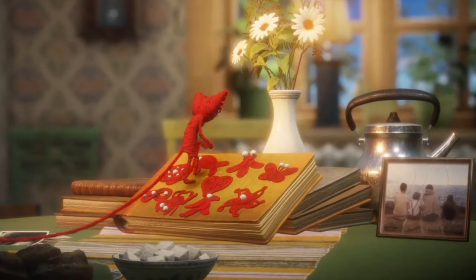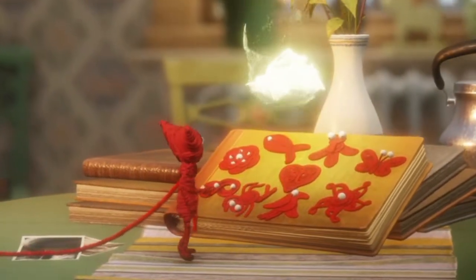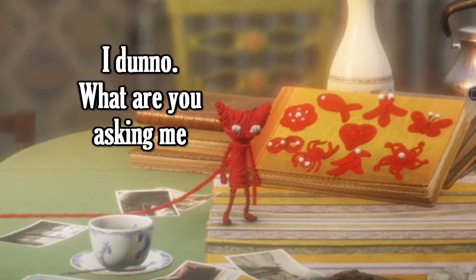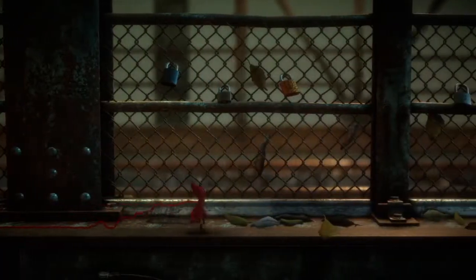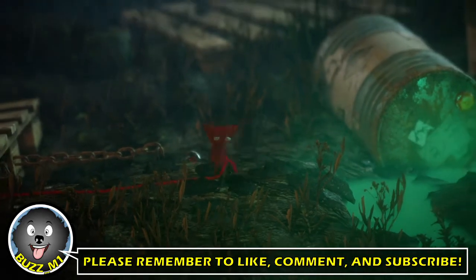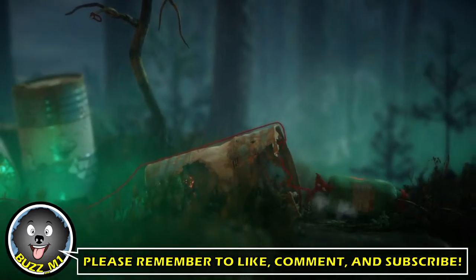Every time Yarny finds a badge, he returns to the dining room in the old lady's house and affixes the badge to her photo album on the table. Every time a badge gets affixed to the album, more photos appear, giving the player some backstory on the old lady — symbolizing some kind of fleeting memory repair. It's one of those stories that's pretty loose and told through images as opposed to words, so it's open to interpretation. There's a total of 12 badges to find, and each badge has its own level, and the levels get progressively darker in theme as you advance — from idyllic locales where the old lady raised her kids, to kids going off to college, environmental pollution caused by corporate recklessness, and the death of a spouse.